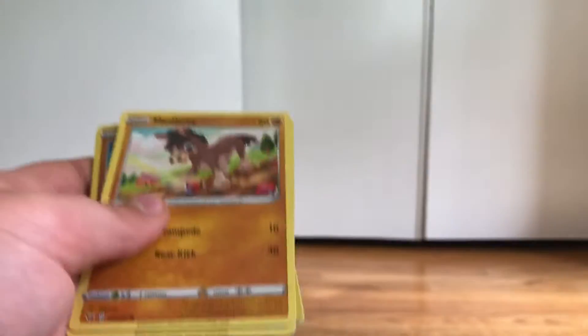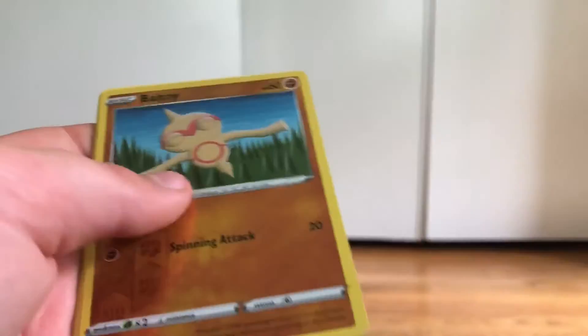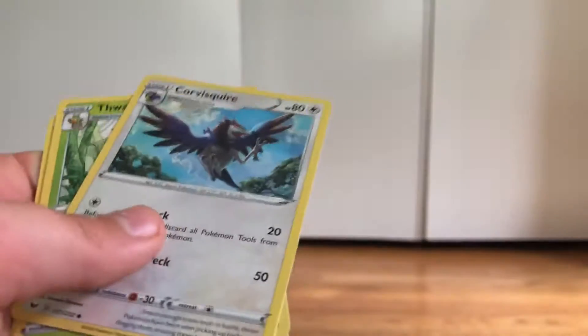Let's open up the first pack. Sorry if my voice sounds a bit tired — I ran up the stairs. We got: Maractus, Mudbrae, Ponyta, Scorbunny, Nickit, Ball, Toy, Chinchino, Dark Energy, Corviknight Squire, Wacky, and a Pokemon Catcher. I would love a secret rare too — that would be nice, and that would be my first Sword and Shield secret rare.